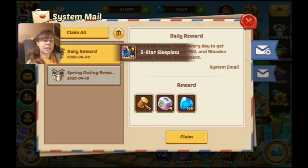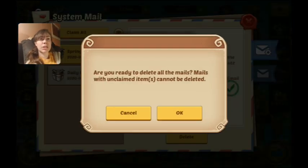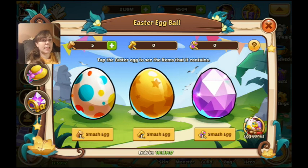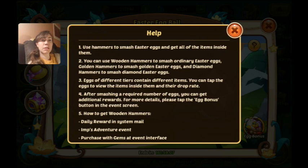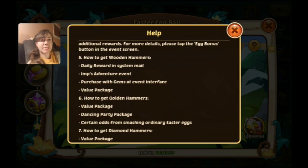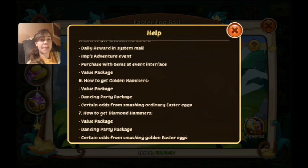I got my Sleepless copy. For the daily rewards they're giving us five wooden hammers and four dice every day, so we'll get some chances to crack some eggs and roll some dice. The hammers cost 100 gems a piece, so buying all 30 costs 3,000 gems. You can get more wooden hammers from the Imp's Adventure, the daily, and purchasing — and the bigger hammers you can only buy or get from cracking eggs.